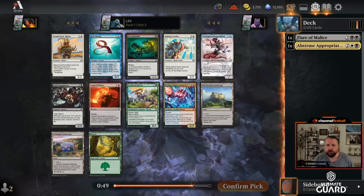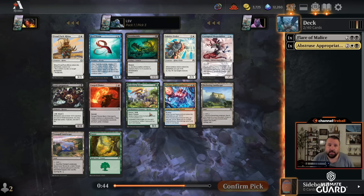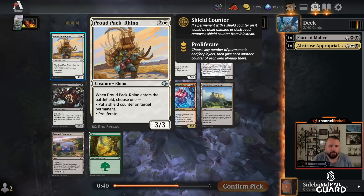Solstice Zealot — I actually think that has some legs as a kind of control card. Proud Pack Rhino is also just a great card: three mana, three-three, and you either proliferate or it gets a shield counter on any permanent you have.